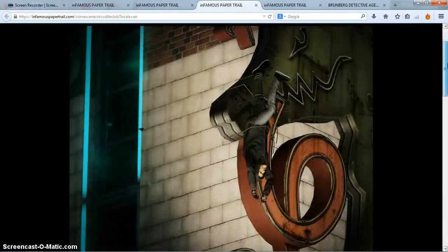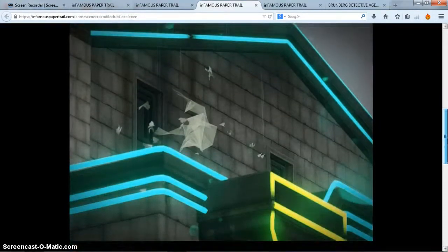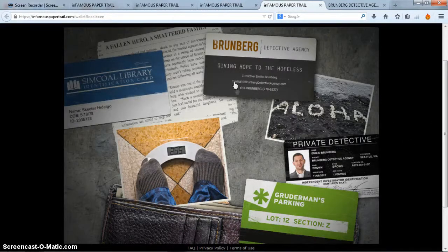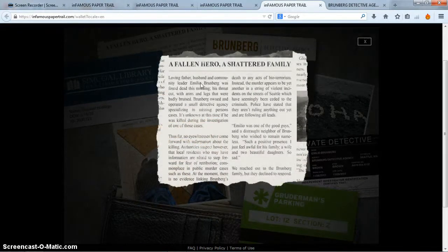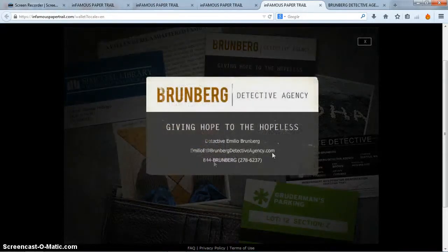Next one is the photos we took. The dead guy right there — his name is Skeeter Hidalgo — and we'll learn about him in a few seconds. There's the conduit. There's the wallet, and said wallet has all this stuff. This is a detective's wallet, and that detective's name is Emilio Brunberg. He is dead, and this is a newspaper clipping about him dying. For some reason he had the other dead guy's library card, so I guess he was investigating Skeeter. This is the business card, which we will use — this is the email address right here that you need to use.